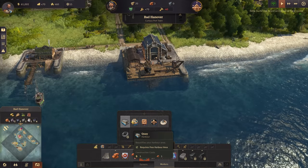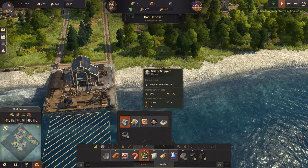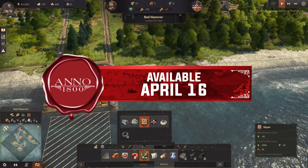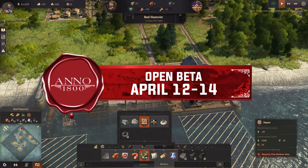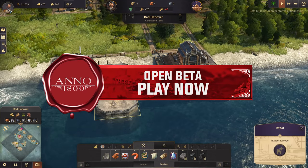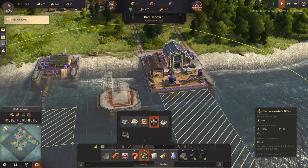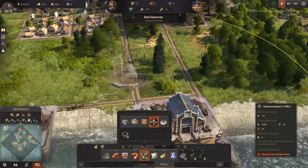One of those just beautifies the harbour area. The sailing shipyard builds ships so we can get more ships and increase overall storage capacity. I don't actually want to build that - I was just testing things out. Thankfully it's still blueprint mode so we can just demolish. We also have a harbour master's office - it needs to be built on land. It can seemingly be built out there too.